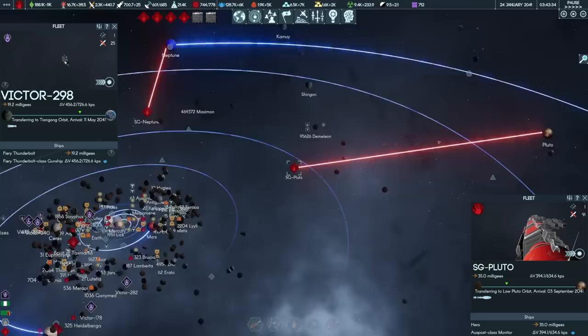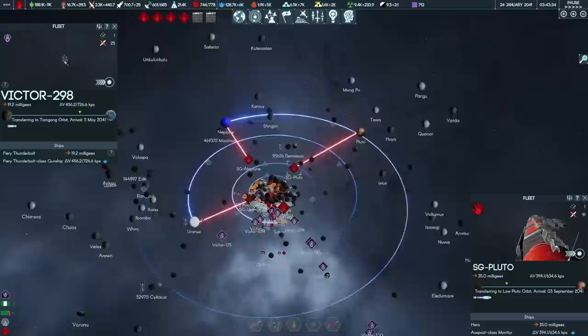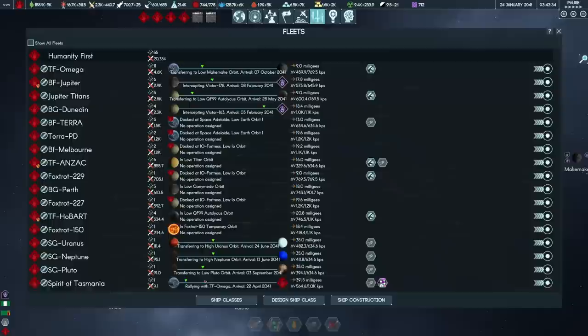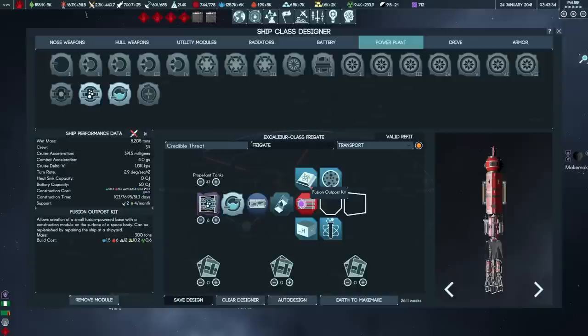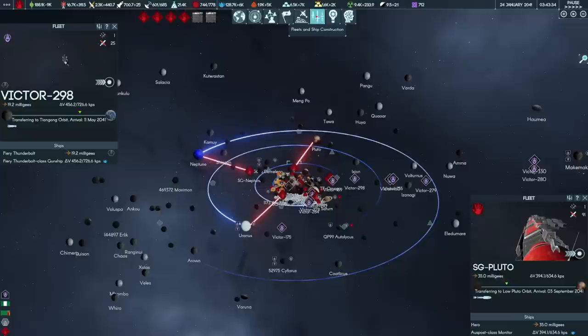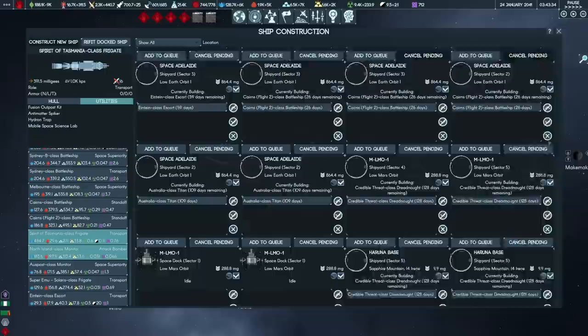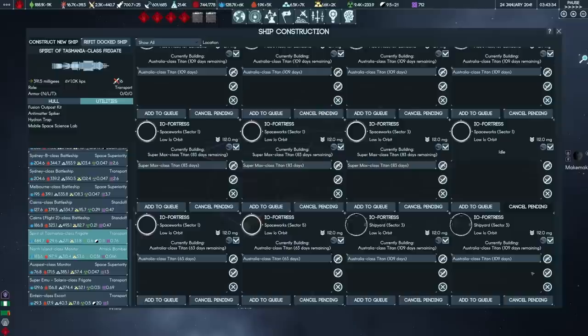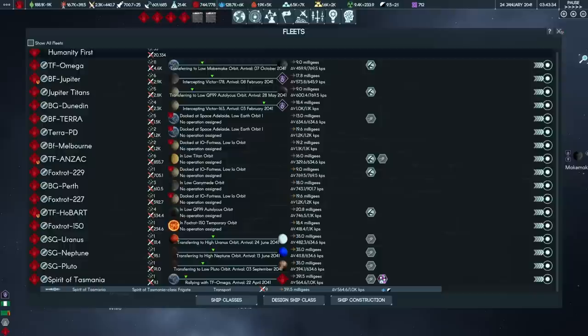What I might do now is construct some very high-speed colony ships — we want outposts at Pluto, Neptune, and throughout the outer system. I believe the Spirit of Tasmania class does that job pretty well. It has the outpost kit, so as long as the body has somewhere we can land, the Spirit of Tasmania class should do the job. With that sort of acceleration and delta-v we should be fine. I'll find a place to build a couple more Spirit of Tasmania ships.